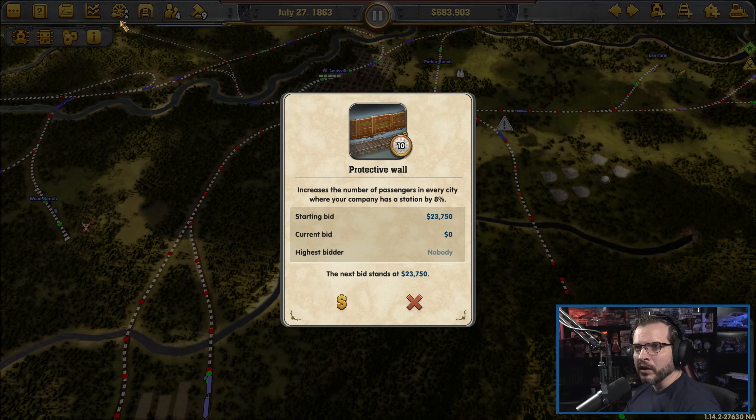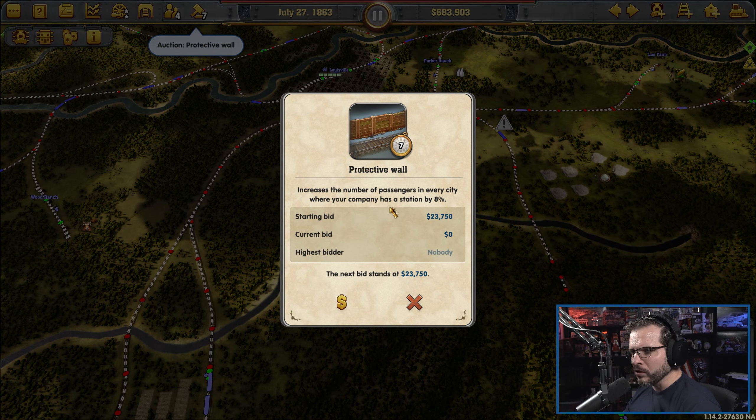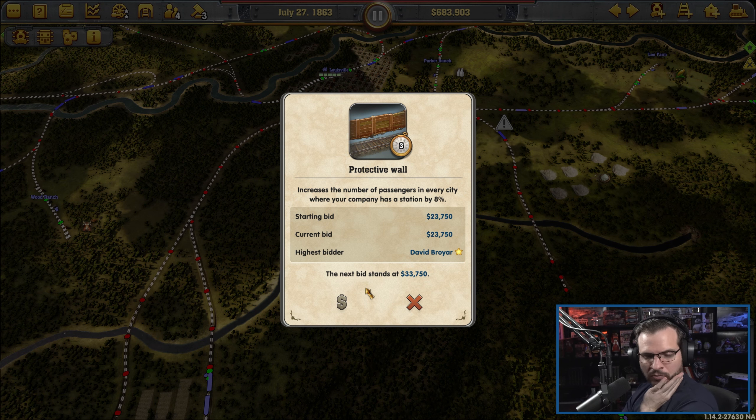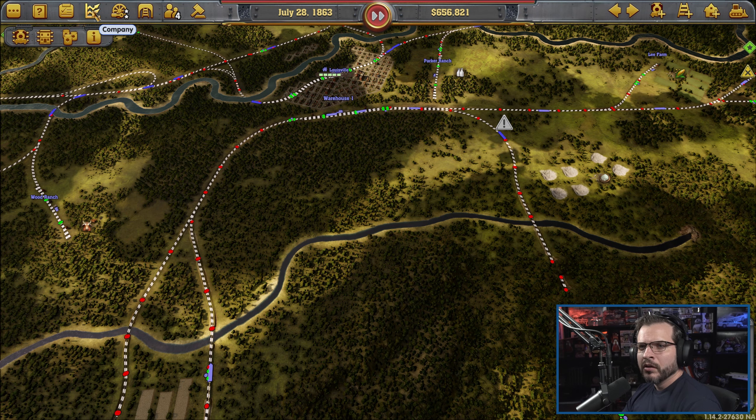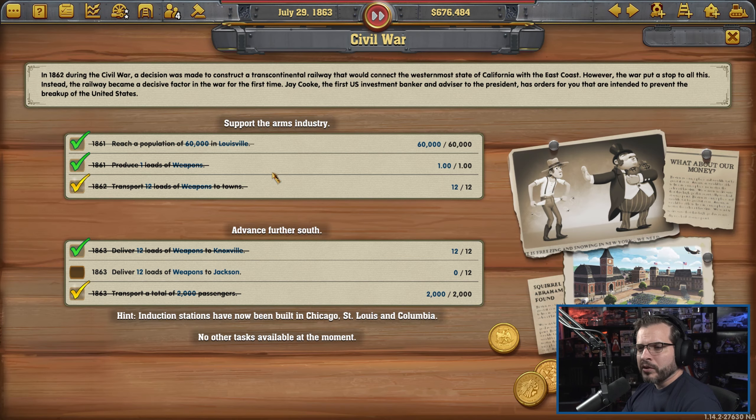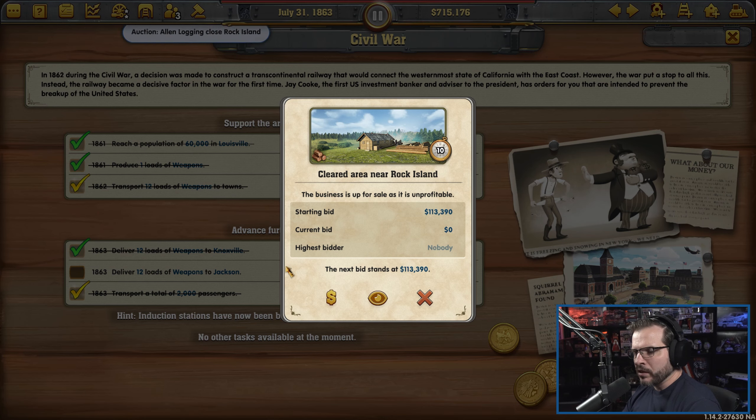Now we got four. Protective wall — alright, sure. We got money, I think this is fine. Tasks: still not getting weapons to Jackson. Hopefully they start showing up here soon.